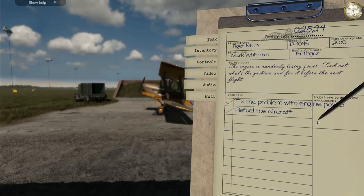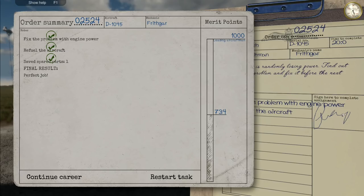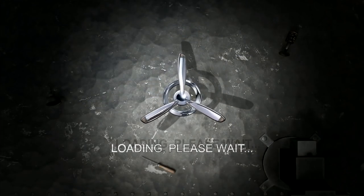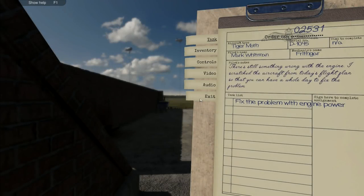I did that in about six and a half to seven minutes - I feel that was pretty good, we had 20 minutes. We've given ourselves an extra five minutes per task, which is good. Five points there - saves spare parts - another five points. Perfect job, another 30 points right there, takes us all the way up to 734. We are doing well! Next one - continue our career. Have we got to get all the way to the next rank to get a new airplane, or will we just keep working on the Tiger Moth until then?